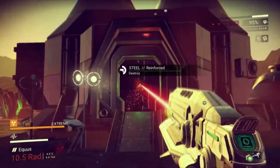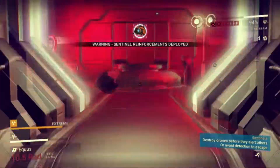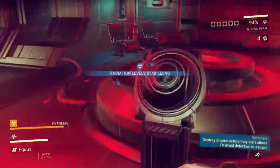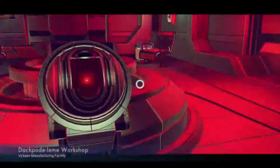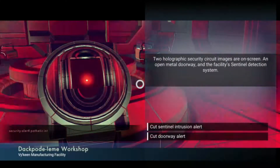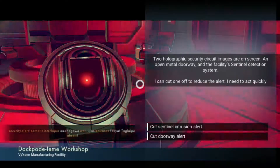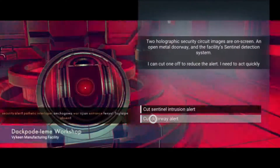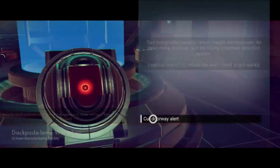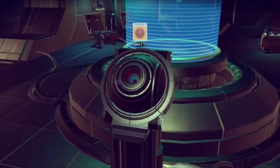You can only get those by blowing the door open and coming in here and hacking it. Two holographic - oh wait, I did this one. I didn't save for some reason. I know this one is the doorway - alert, alert, alert. Haha, I could totally speak.